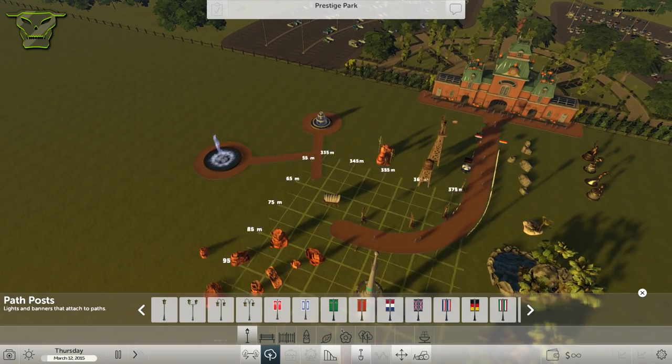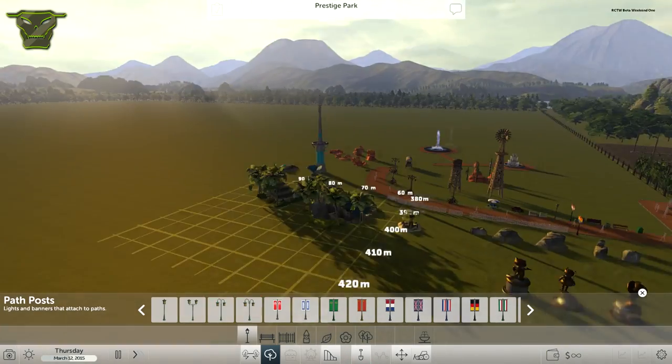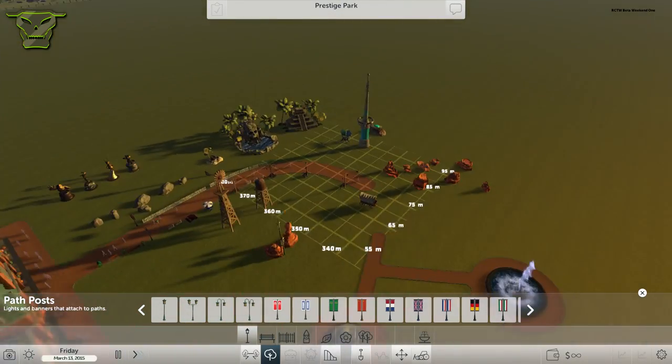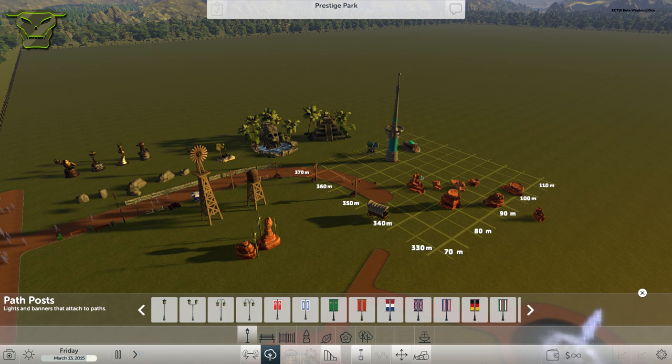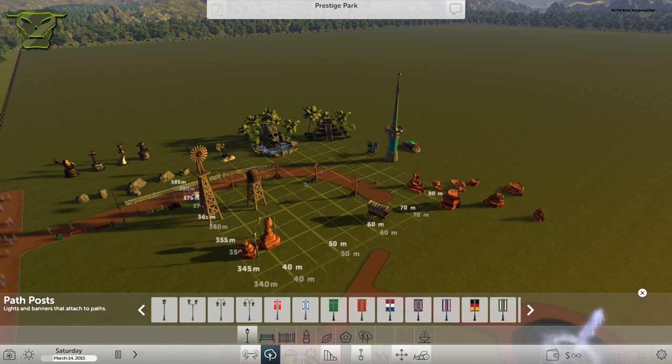That's basically all the scenery for now. Come back next episode and we'll talk about the foliage. I hope you found this informative — this is only what's in the beta, not a full visualization of what the final game will have. The game is going to have many more items. I want to thank you guys for watching, and I'll see you in the next video. Peace from Piece of Prestige!